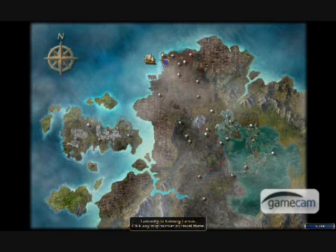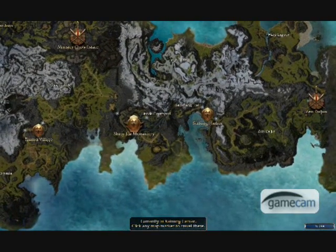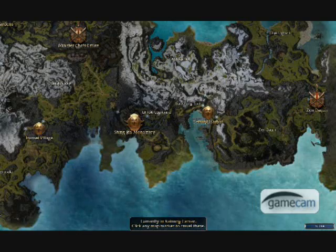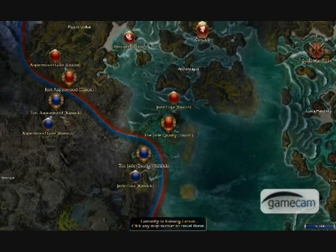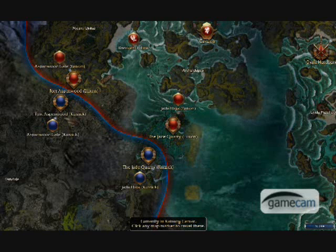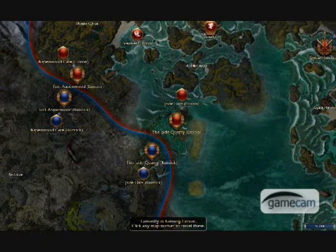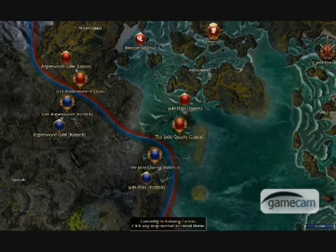In Cantha, we have the Dragon Festival area that you can only access during the Dragon Festival. You can get 100% without it, but it helps to have it covered, so next Dragon Festival — or whatever event opens that place — go down there and map it. We also have the infamous Fort Aspenwood and Jade Quarry, which nobody ever does. I managed to do both back when people actually did them, but then I had to go back and scrape them. I got a guild or alliance group together to all go in at once, but it might be kind of hard to get in there.